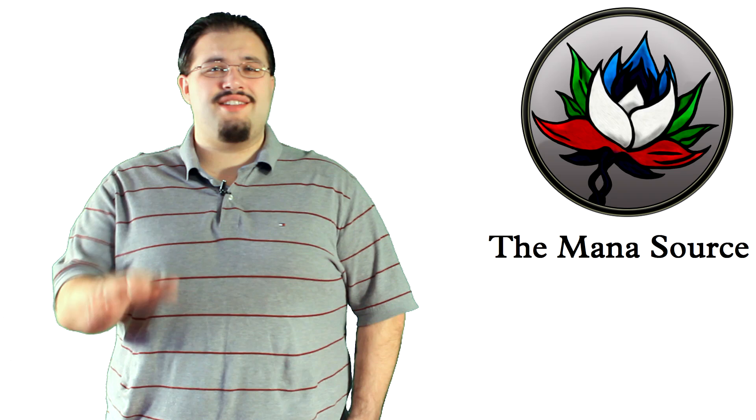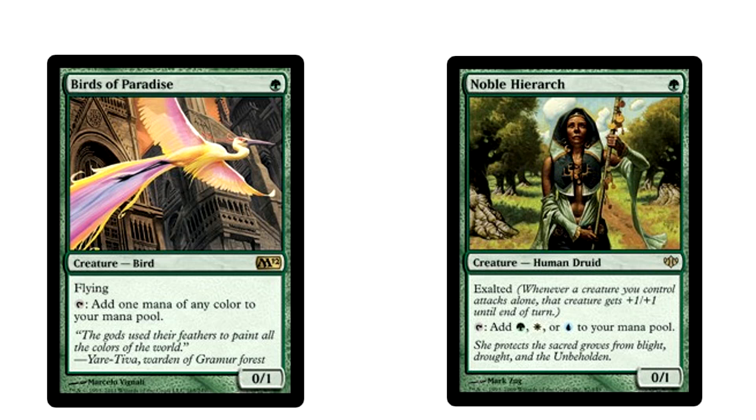The creature base is where things get nuts. We'll start with the mainstays in the deck. A full playset of Birds of Paradise and three Noble Hierarch are very important — they let you cast a turn-two Birthing Pod, which is basically the dream. Beyond that, they make great Pod targets themselves. A playset of Kitchen Finks is necessary: it applies early pressure, makes a great Pod target, gains you life, and can make infinite life gain — we'll talk about that later. The card is just good.